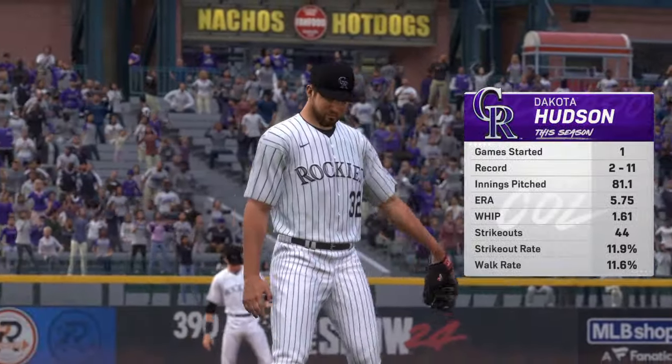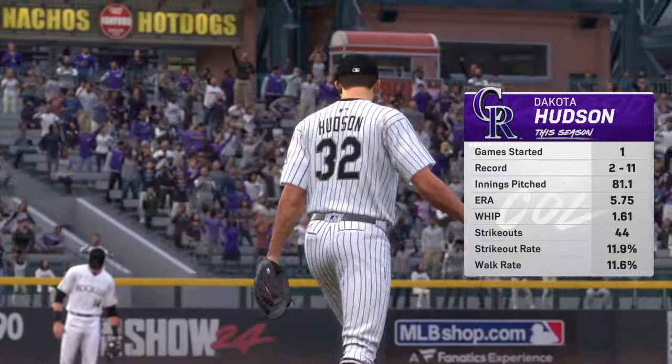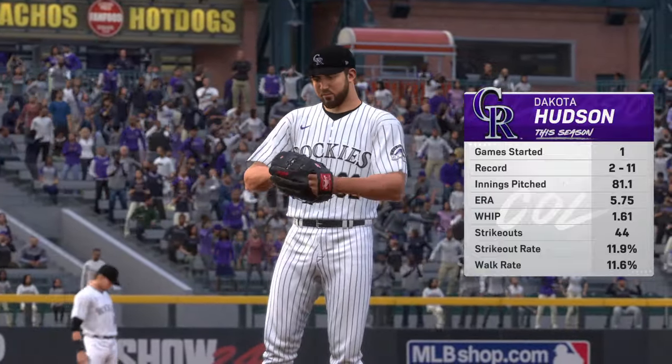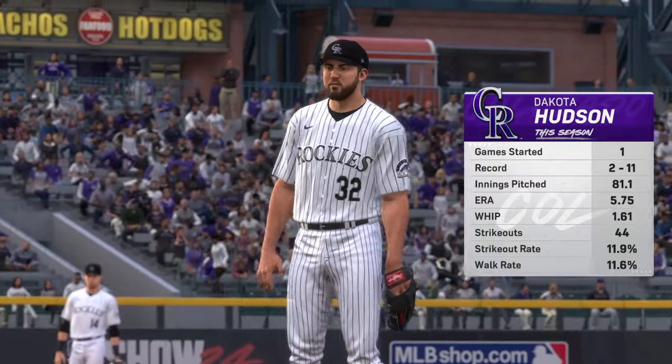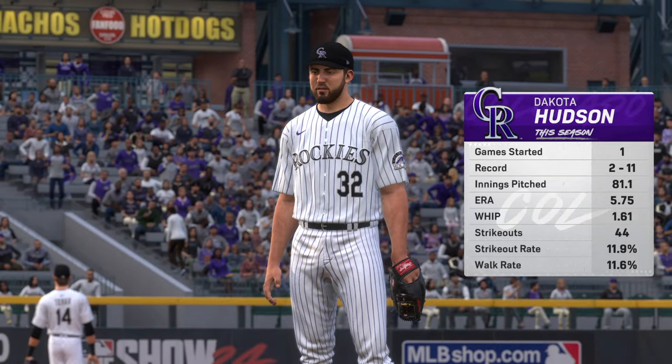Just about set to go now, and toeing the slab in this one is Dakota Hudson. Coming into this game, hitters are batting under .250 against this starting pitcher, which just shows you how effective he's been.